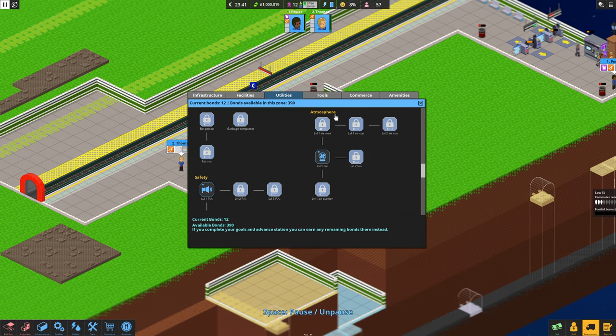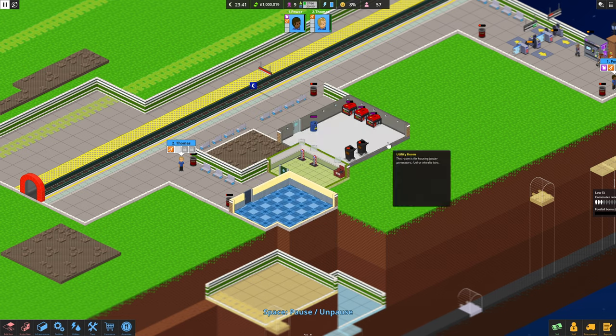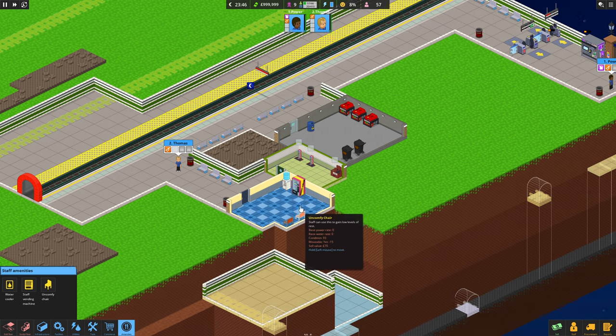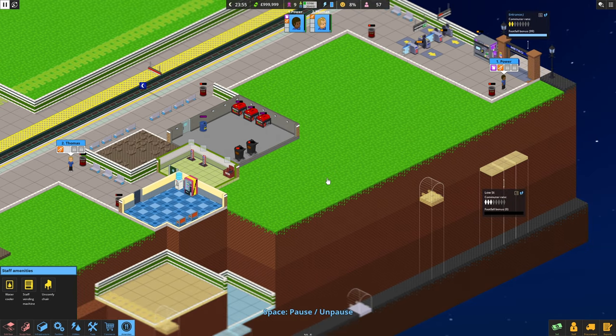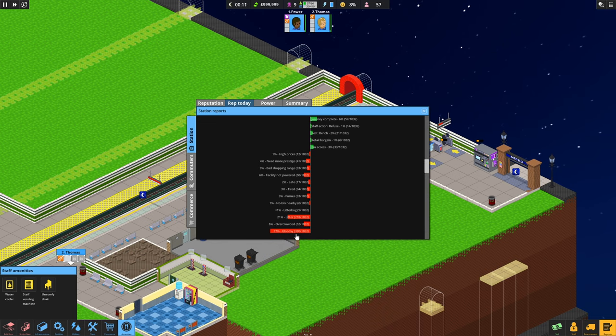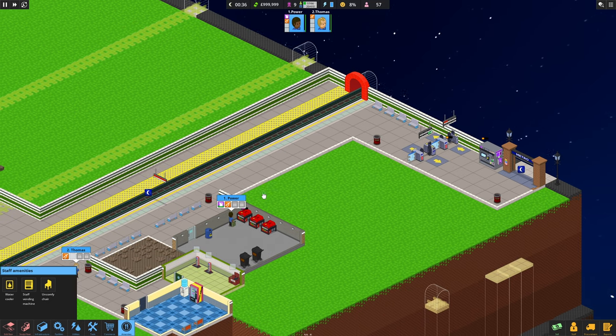I'm just about to build this staff room. Let's pause it. We're going to need some stuff in here - a staff vending machine. Put a chair in - it's one bond, we can get away with having one of these. Staff vending machine and two chairs - we've got two staff at the moment. Day report: litter's been poor, gloomy's not been great. You have to look at putting lighting and air conditioning and stuff like that, but that will come at a later stage.